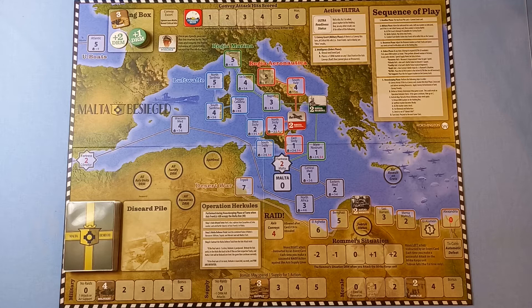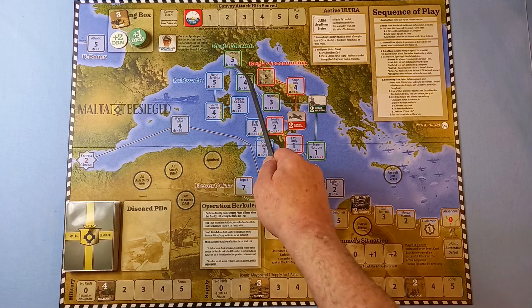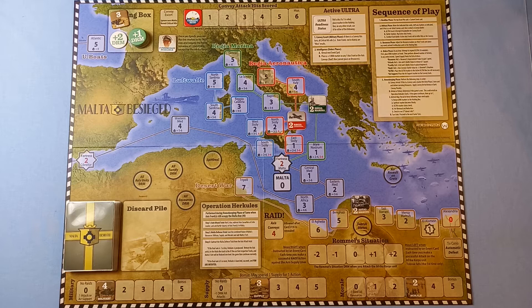To win, we have to get through the three decks. Depending on how well we've kept the Axis at bay, we can get a decisive victory — the historical outcome — a marginal victory, or a draw. There's a virtually impossible overwhelming victory if we push all fronts back to their highest box number, but I think if you can do that, fair play to you.